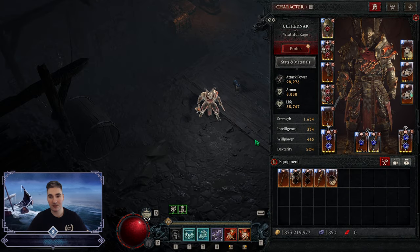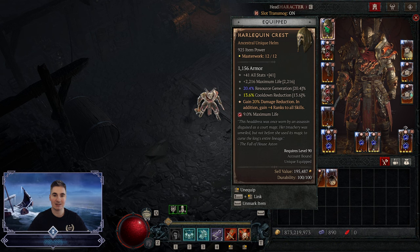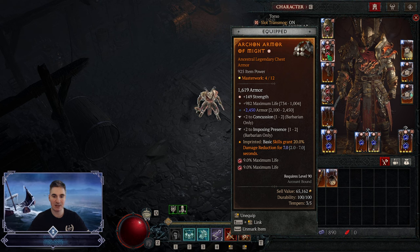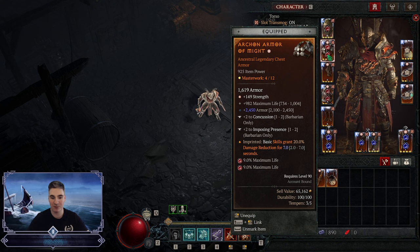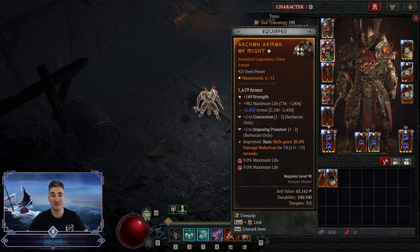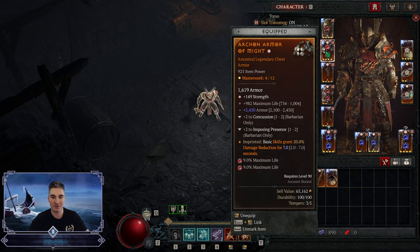Now let's go over gear. We got Harlequin Crest, masterworked from a main — cooldown reduction and resource. Plus ranks to skills is what's best here. On the chest we have Might for more damage reduction. Imposing Presence is something you want on chest and pants, but you can use Rage of Harrogate. I would use Rage of Harrogate for pit pushing for sure, but for bosses I like to roll with Might. Even for bosses you can go Rage of Harrogate because that gives you a great chance, but to solve the armor cap issue I just roll with this one.